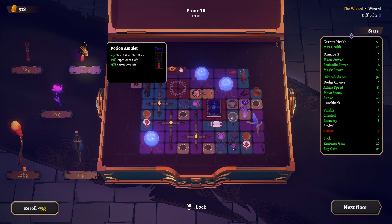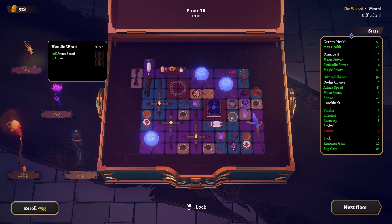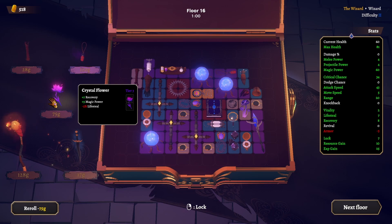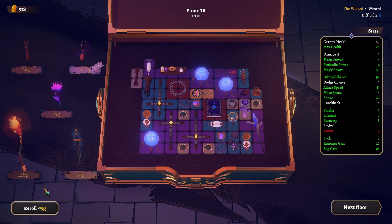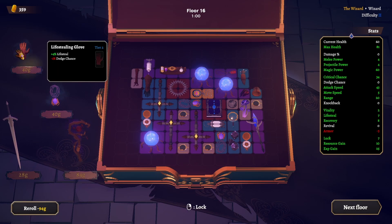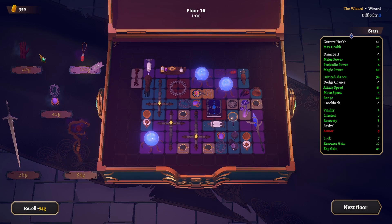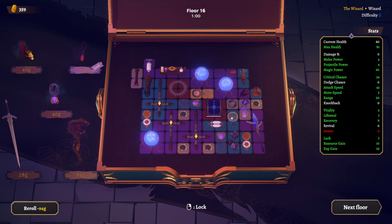Where can we fit that in? I don't want to lock it in though — I want attack speed as well. Recovery and magic power — but magic power, might as well just take another mushroom and lose vitality instead of losing our lifesteal. I'll lock this one in — tier 2 cross. Armor? Nope. 84 gold spent on rerolls. Lifesteal and less dodge chance — that could actually be good for us. What's our dodge chance? Zero? This could be good for us. I'm going to stop rerolls and lock this one in — this is a tier 3.